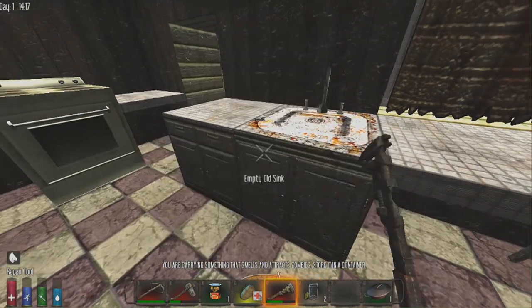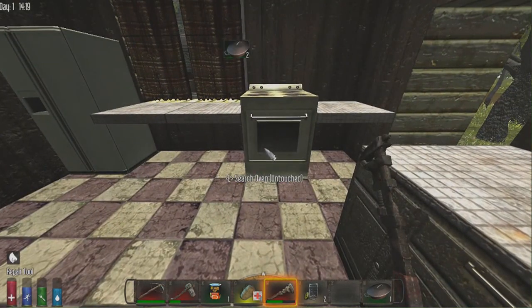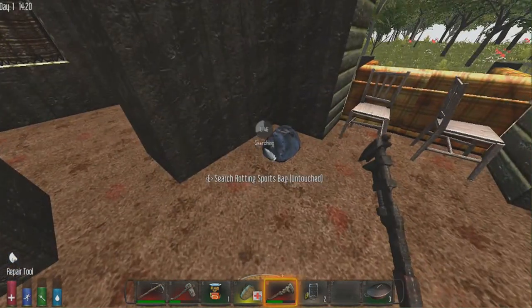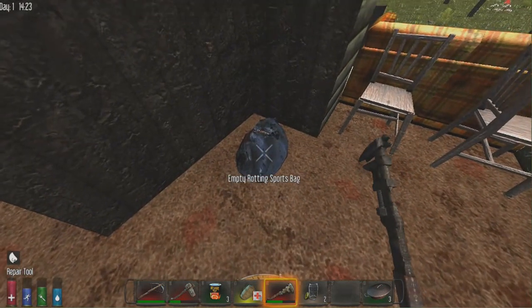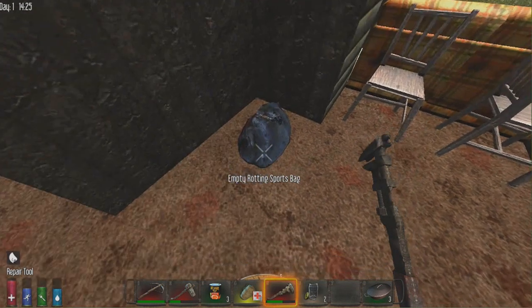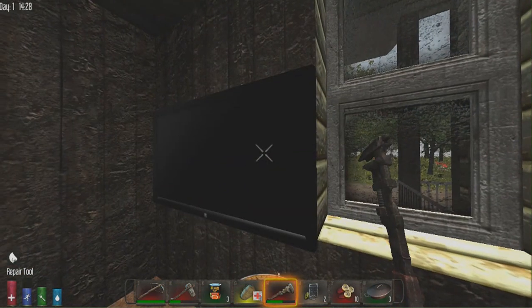Let's search all the good stuff — we found some water and a couple more cooking pots, which is great. Note that if you empty containers and leave the area for about a week in-game, they'll refill with loot. This depends on your loot respawn settings — five days or seven days or whatever you've set.